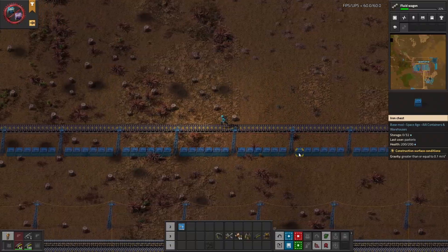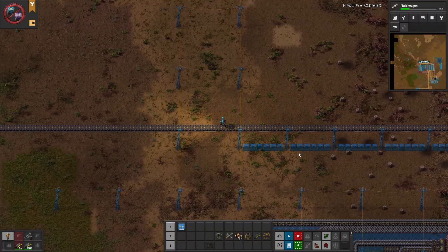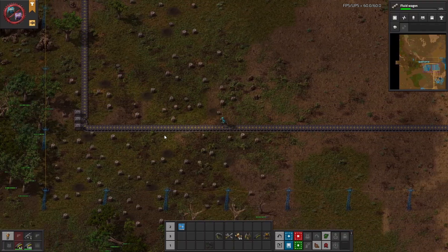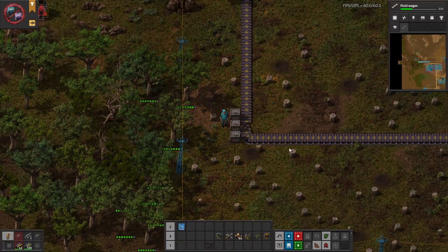Start by building a big loop for the cars to travel along throughout your base. This is where the cars will act like the main bus. In order to prevent the cars from falling off the loop, we need to build some contraptions every time there's a turn.